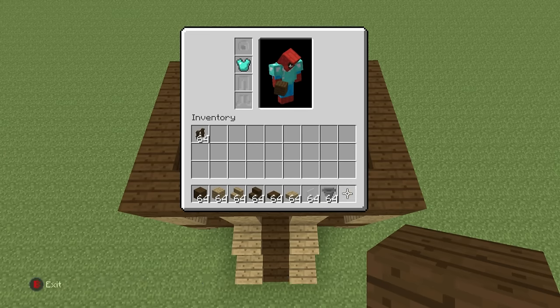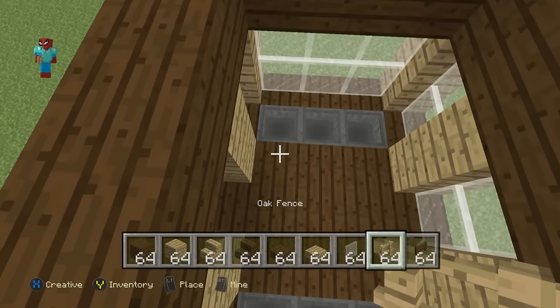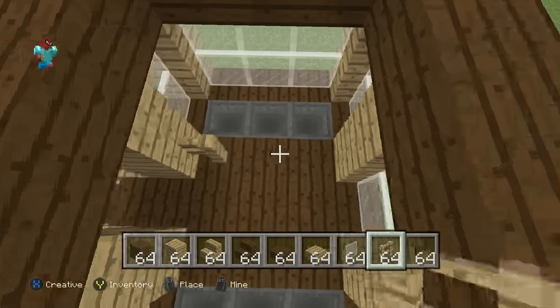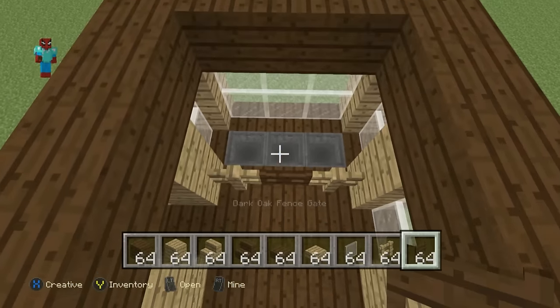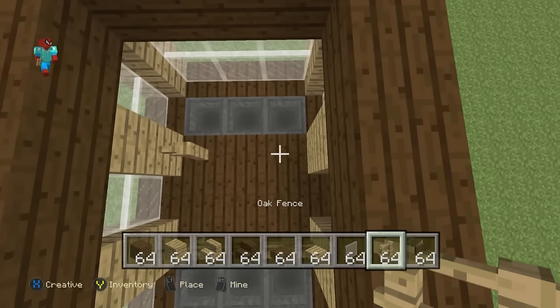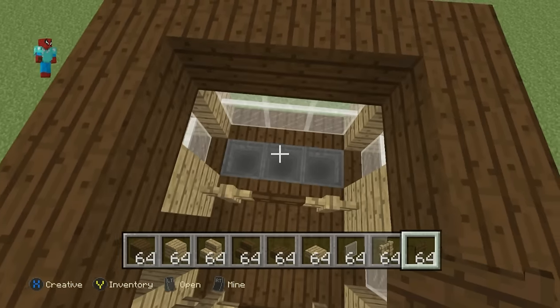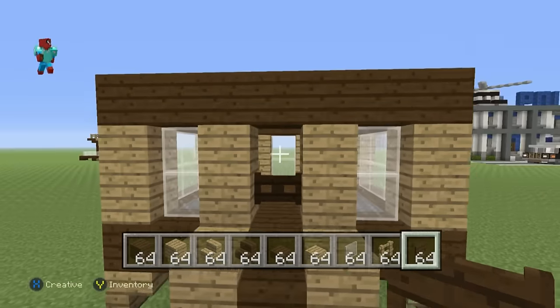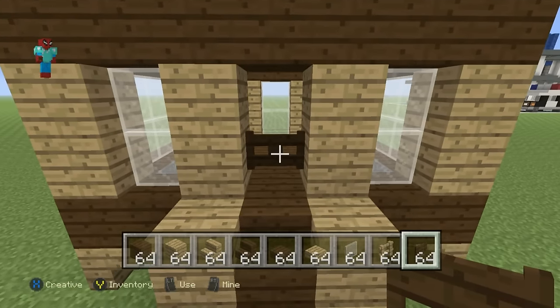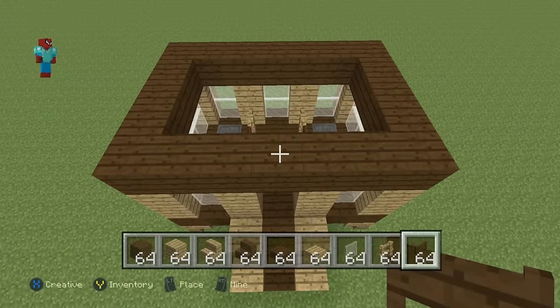Inside of the chicken coop, in front of the hoppers, place an oak wood fence either side — in front of the left hopper and right hopper — and place a dark oak fence gate in between. Do the same on the opposite side: oak fence either side, dark oak wood fence gate in between. This is where we're going to keep our chickens — probably about three, one for each hopper on the left and right. Once the inside of the chicken coop is taken care of, we should put the roof on.